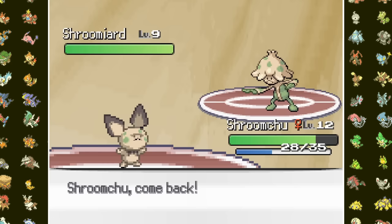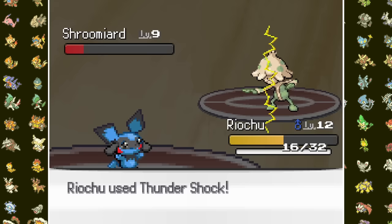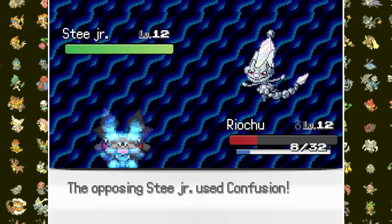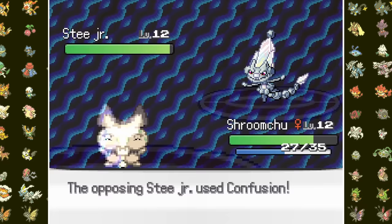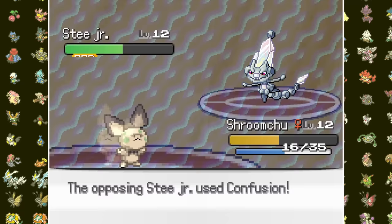I swap Ryachoo into a Fury Cutter and Counter on Scratch for 50%. Unfortunately Fury Cutter is weaker than the normal-type move, so our second Counter isn't quite enough for the KO. Thundershock does abysmal damage, so we take one more Scratch before KOing the Mushroom Robot. Then Stee Jr. hits the field — I uselessly Charm before dropping to Confusion. Shroomchoo's Mega Drain does almost nothing, but after Leech Seed and paralyzing the Baby Steelix, we outlast it to win a hard-fought Badge 1.